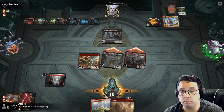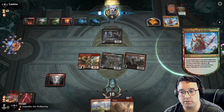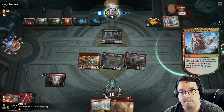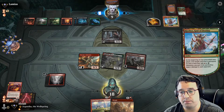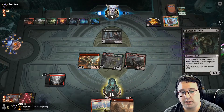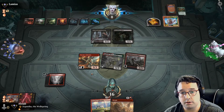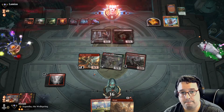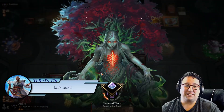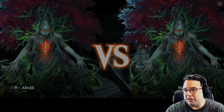I'm going to hold on to the Abrade for a Mayhem Devil. Shambling Ghast is irrelevant — a little bit of damage. Boys, it's dinner time, I'll catch you in the next one.